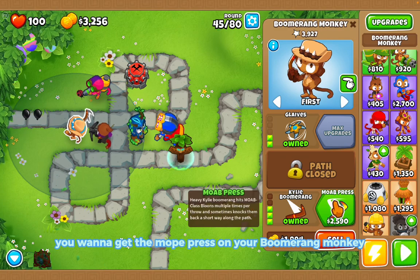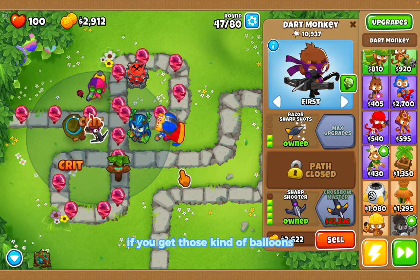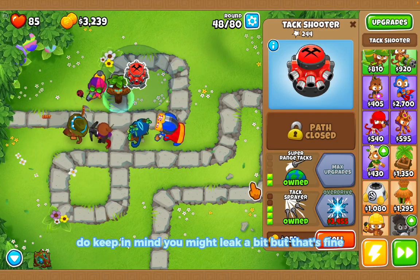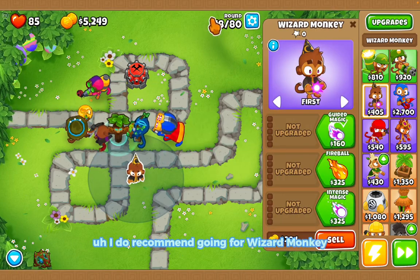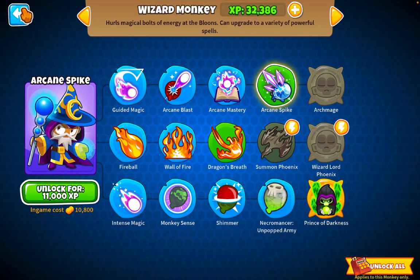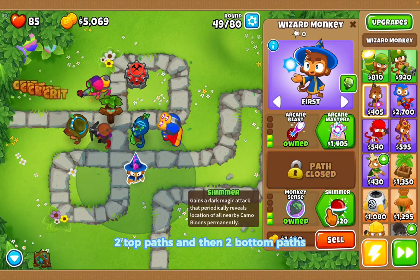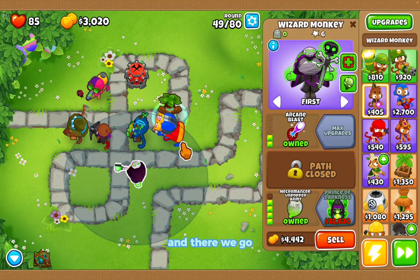Now get the MOAB press on your boomerang monkey. As you can see, the tack shooter comes in handy for those kinds of bloons. You might leak a bit but that's fine. Place down a wizard monkey here — I recommend going for two top paths and two bottom paths, then continuing more bottom path.